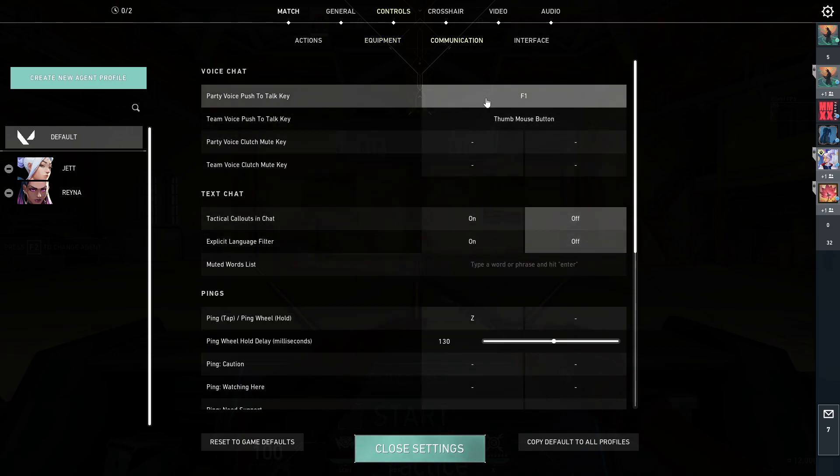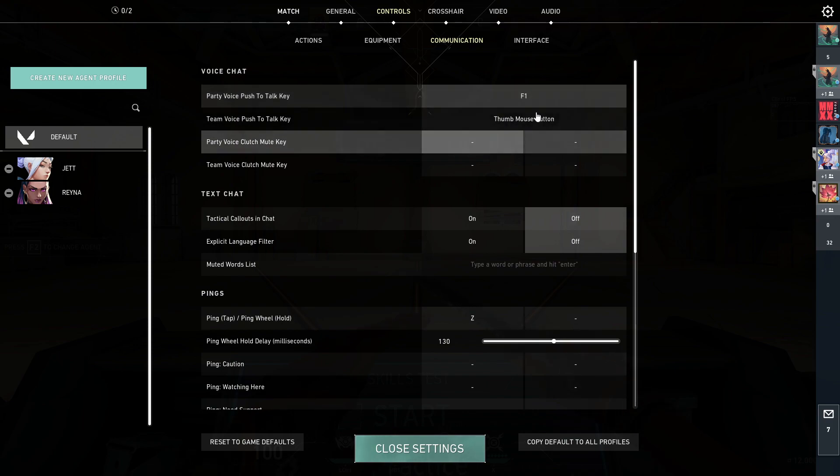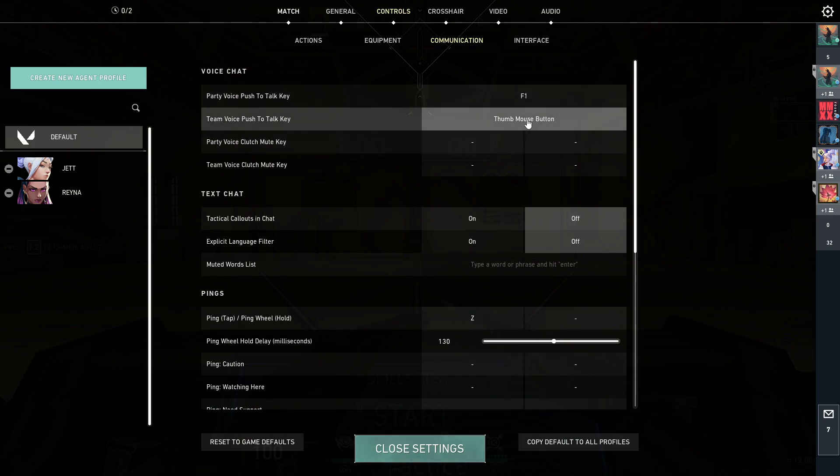For communication, I talk with F1 to my party. For team, I use another button on my mouse, because I find it simple to talk to my team without looking down at my keyboard. I can talk to my team with the button on my mouse and not have to worry about messing up my aim or anything.